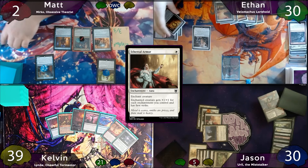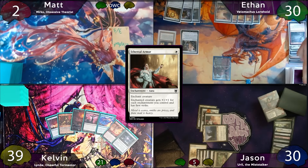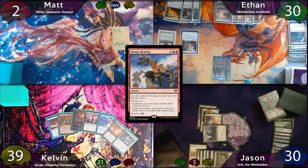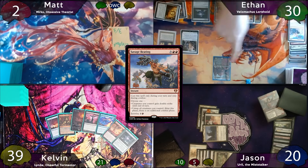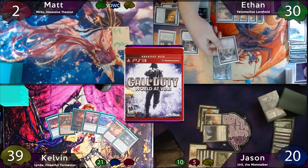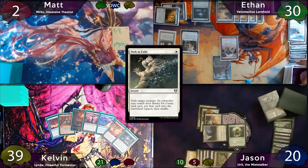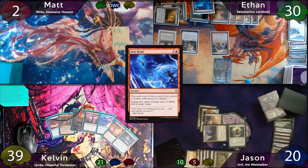On end step, Ethan pays 3 mana to untap his Basalt Monolith. His only hope is to kill Jason this turn. He moves to combat and swings Velimachus at him. Attack trigger — he finds Savage Beating, and since Entwine is an additional cost, Ethan pays 2 mana to get both effects. Velimachus gets Double Strike until end of turn and Ethan gets another combat phase. Jason takes 10 commander damage and Ethan moves to his second combat. He swings, looks at the top 7, and reveals World at War. At this point, Jason takes a damage from City of Brass to float a White and casts Path to Exile targeting Velimachus Lorehold.